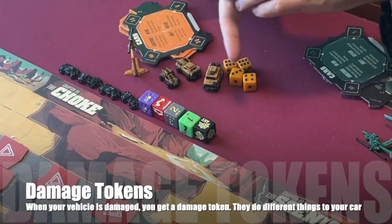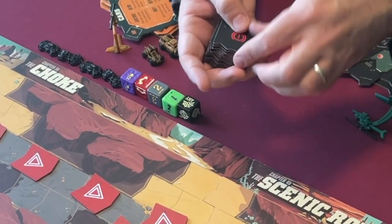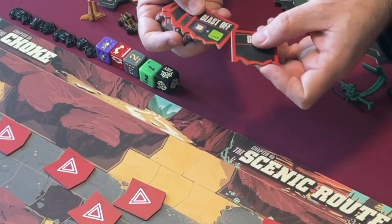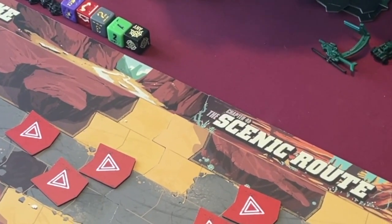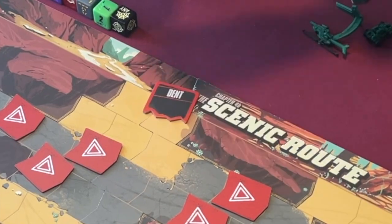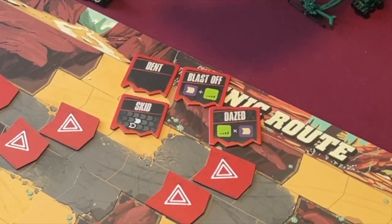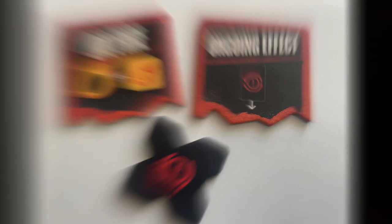Next up we have the damage tokens. They are black on the back with a red exclamation mark, and on the front they tell you what type of damage they are. Every time a car takes damage, you will draw one, reveal it, and resolve its effect. There's Dent, Blast Off, Skid, Dazed, and Shrapnel. More damage tokens are introduced in the expansion content, but these are the basic ones. Make a stack of all of these shuffled and place them near the board for play.